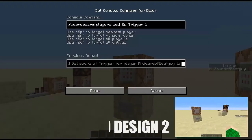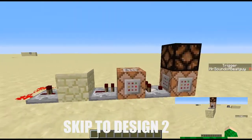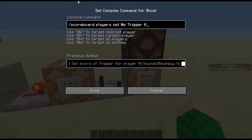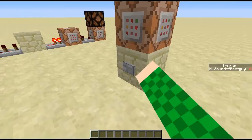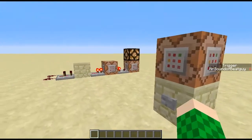This one uses the scoreboard system. What it does is when a player hits this button, they get one point on the trigger scoreboard. Then this command block over here is constantly checking for this point, and then this command block just removes it again. So if you look at my trigger score, it goes to 1 and back to 0 again, and the lamp also turns on and off like so.